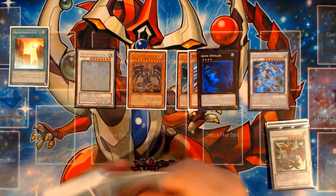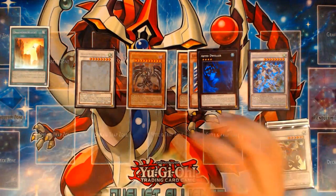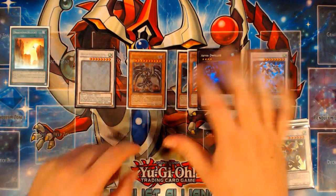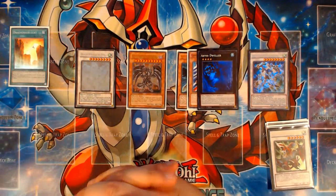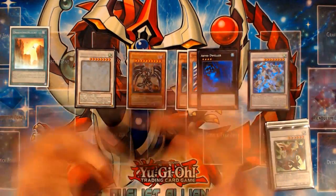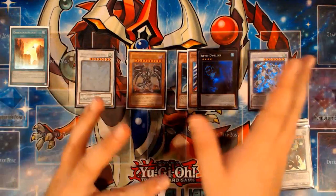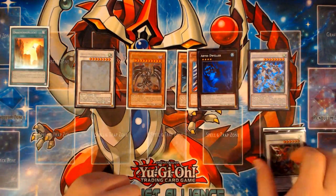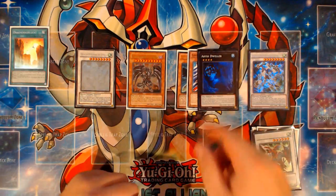That's one of the strengths this deck has — one of the reasons I've always enjoyed it. This is what your turn one structures want to look like going into the next format because Dweller hits a lot of generic things that are problems to this deck. Specifically, the amount of floating that the Dinosaur True King deck can do is pretty problematic against this deck, but Dweller just turns it off.